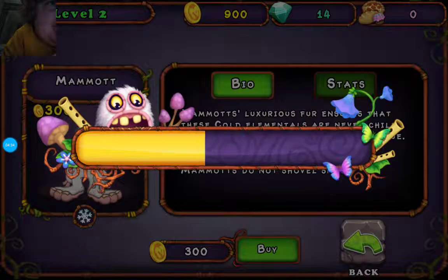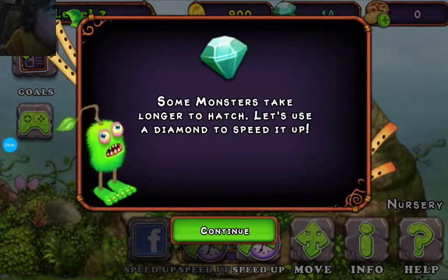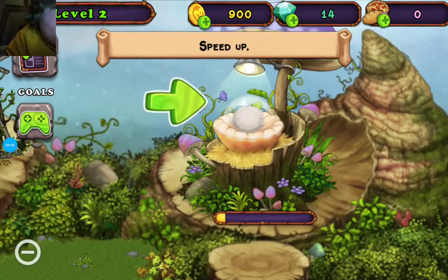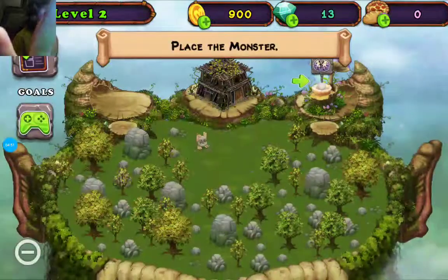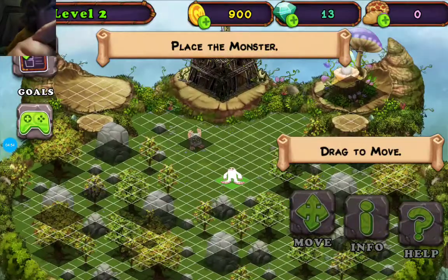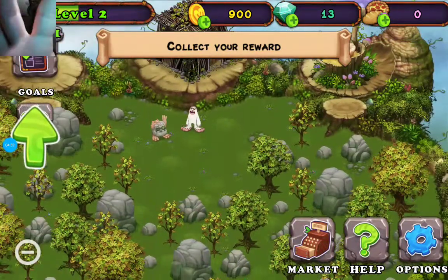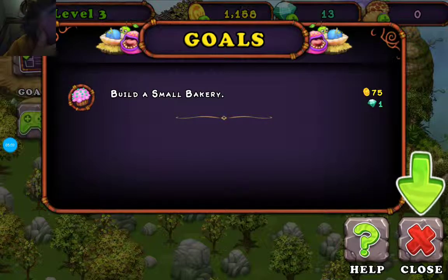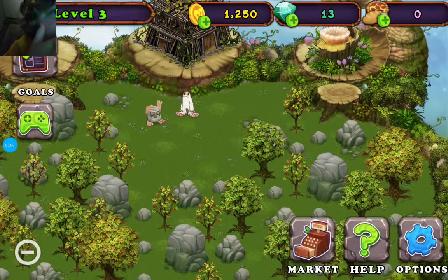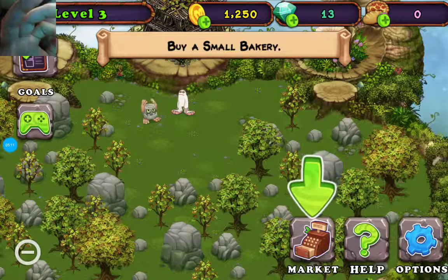Some monsters take longer to hatch — let's use a diamond to speed it up. Continue. We're gonna place the monster. I'm gonna go to Tools and then — I've unlocked level three, which means I'm going to buy a bakery.